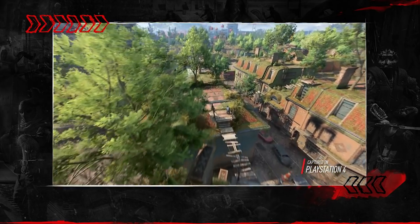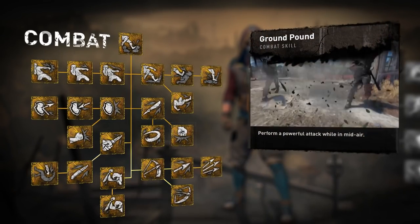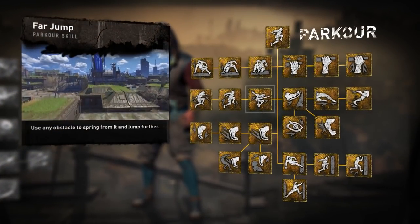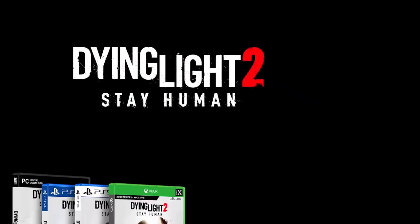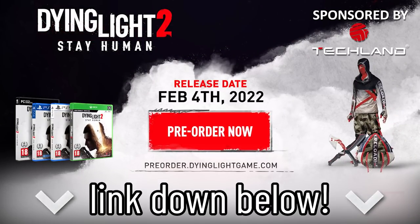So yeah, I'm pretty hyped. The game also has a progression system with different skill trees, one for combat and one for parkour. I can already tell you that I'm going for a super agile parkour build because the free running looks absolutely amazing in this game. Dying Light 2 is now available for pre-order, so be sure to check the link down below in the description or in the pinned comment for more information.